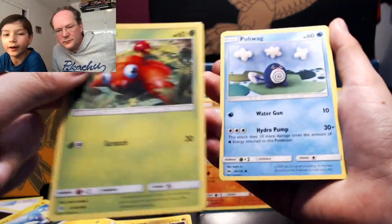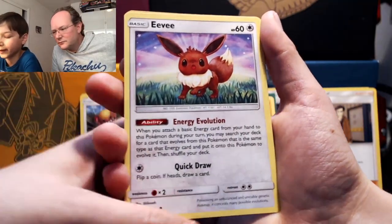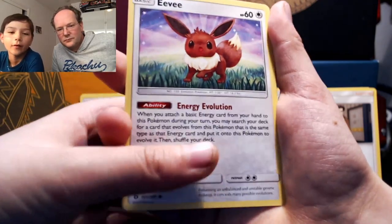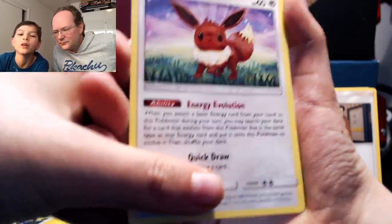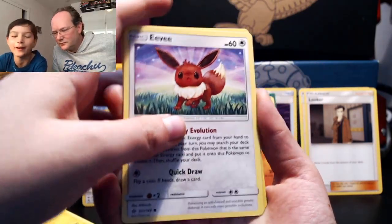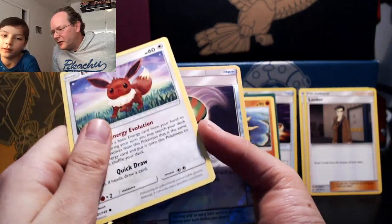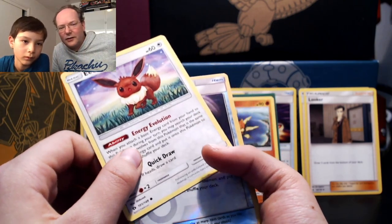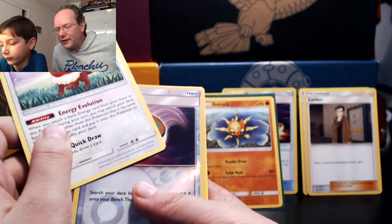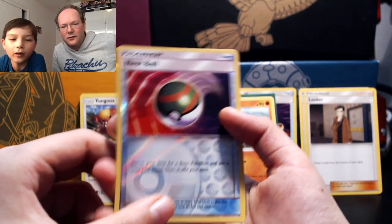Some type matchups: Poliwag beats the grass type but the grass type beats what it's weak to. Then we have a Dewpider, a reverse holo Eevee. Pokemon can also have abilities — automatic effects on the Pokemon that give big advantages. Eevee has the ability to evolve on your first turn and search for the evolution, whereas normally you can only evolve from the second turn onward. Eevee can evolve much quicker.